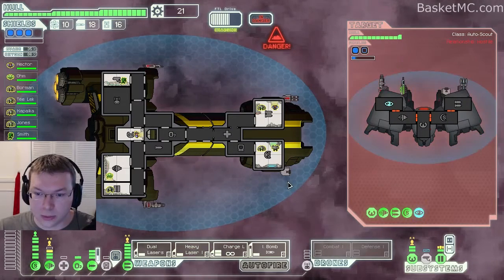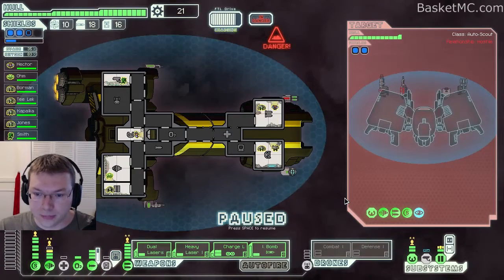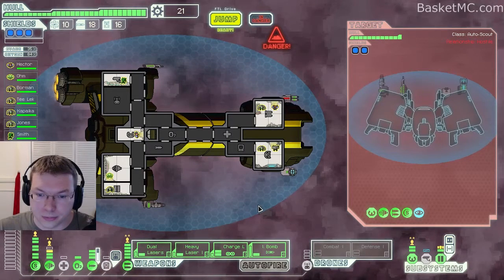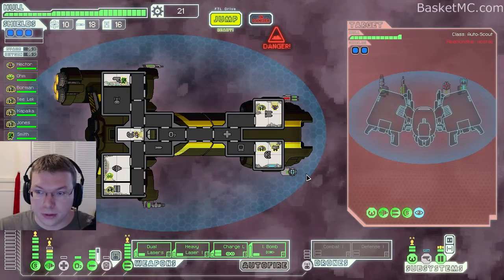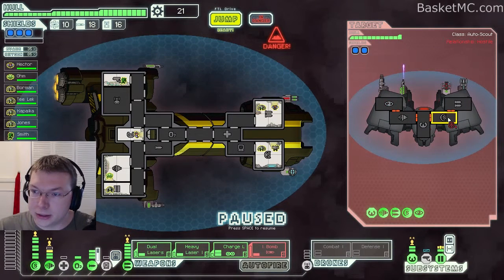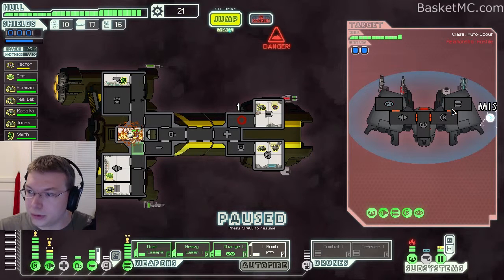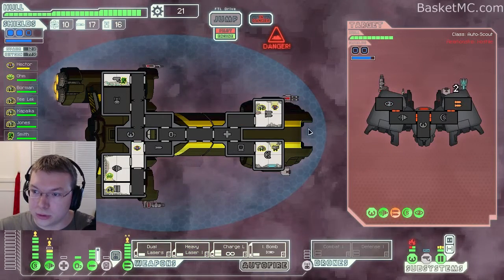Drones are not missed. They'll probably stealth soon. Yeah, once it comes back from stealth I'll attack with other stuff. We still have a fire. We'll do an ion bomb on his shields. There's a fire in there — luckily we have autopilot. Open up these doors. We missed with the lasers. Let's go after his weapons — his weapons are a little bit beat up, cool.